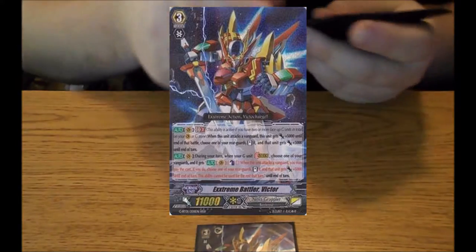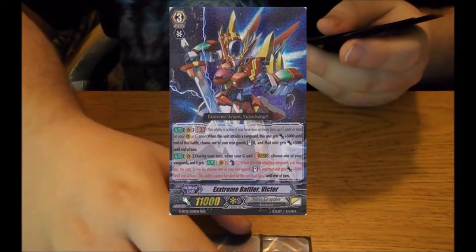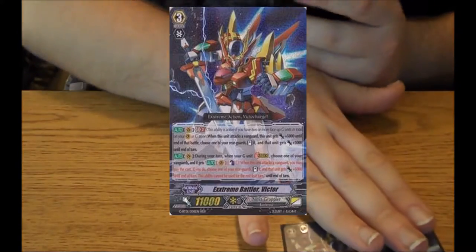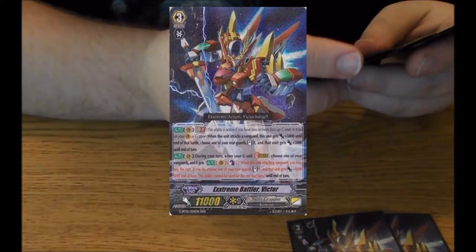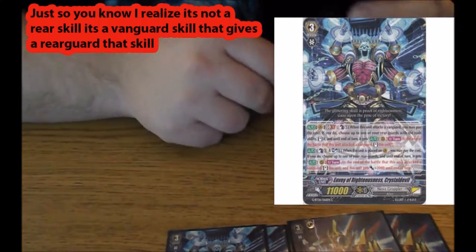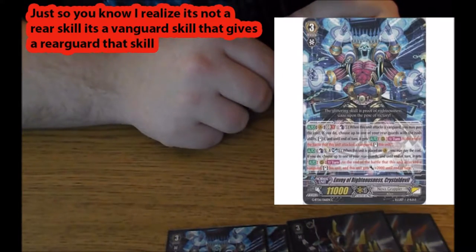So my grade 3 lineup currently looks like: in the vanguard chain, I am running original SP Victor — look at that SP — and a triple rare Victor. I don't run too many Victors because I tend to get him quite a bit in the deck, and the other grade 3s have a lot of openings. I also run 2 Anvil of Righteous Crystal Devil.